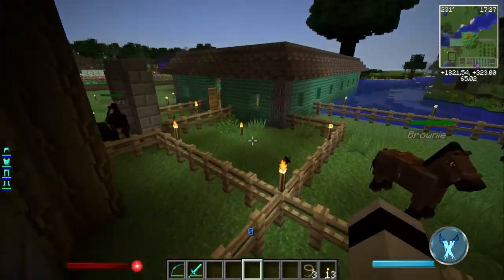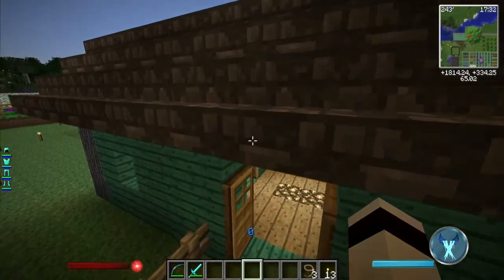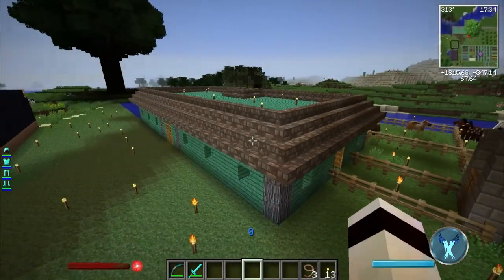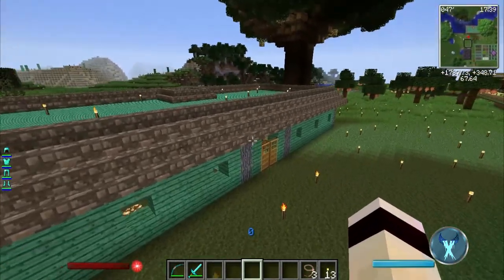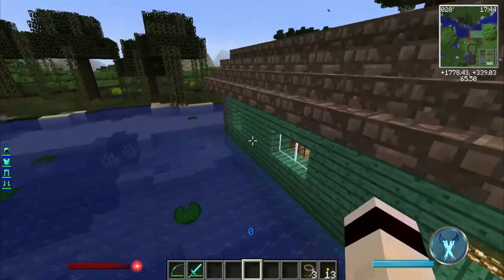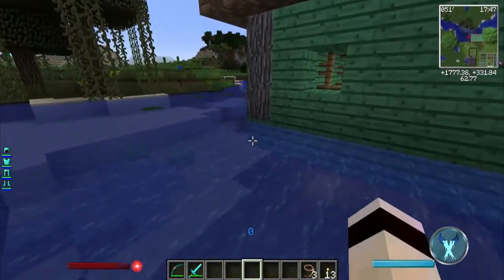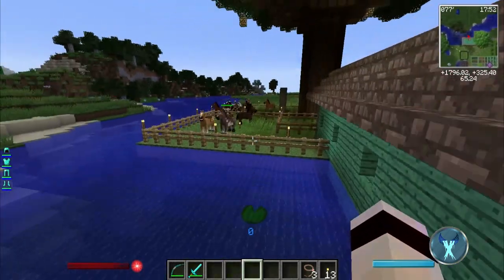What happened to my black horse? Oh no — oh there he is. This is the way all my stables look in some type of design. I either put the mating area over here, or sometimes I put it over here — it just really depends.